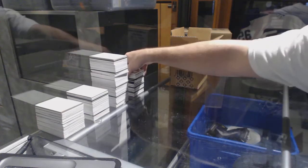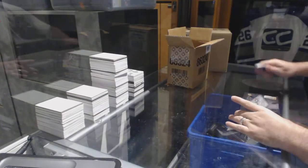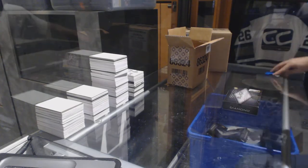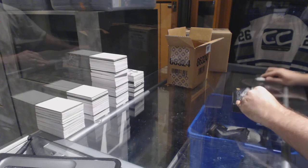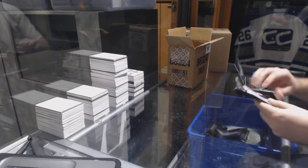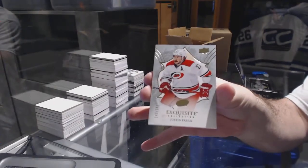Obviously we should have the Diamond next — who is the Diamond going to be? Get your calls in now. Almost like in every case, number 249, Carolina Hurricanes: Justin Falk.